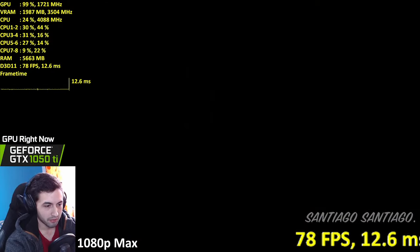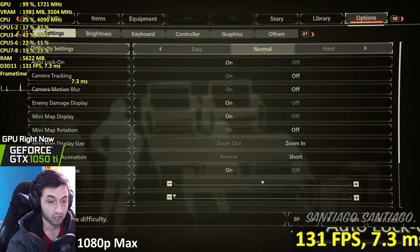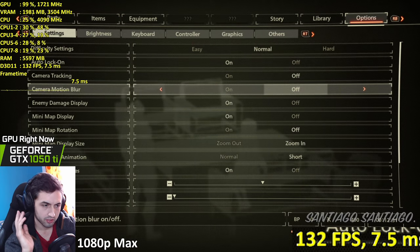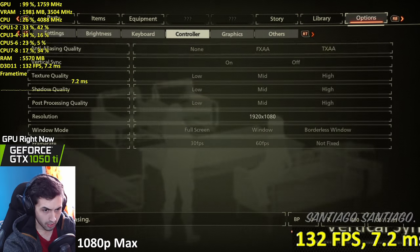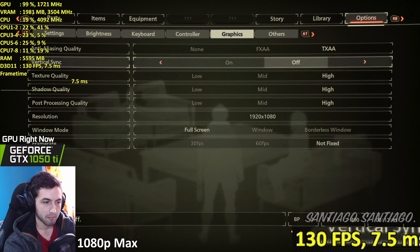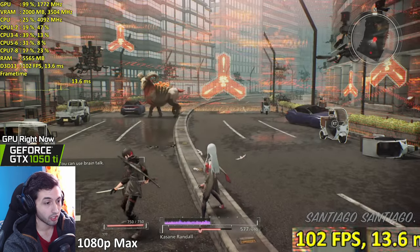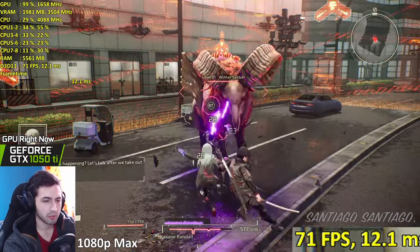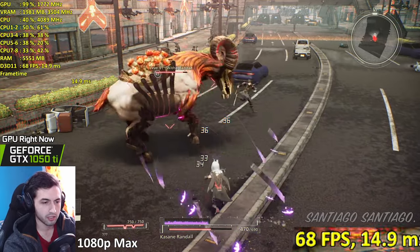Let me show you the options menu once more. Camera motion blur is disabled - I don't like motion blur in general. Everything is maxed out, we're at 1080p maximum, no V-Sync of course. Does this support 21:9? I'm not sure - there were people on Steam complaining about missing ultrawide support but don't quote me on that.